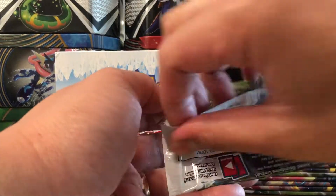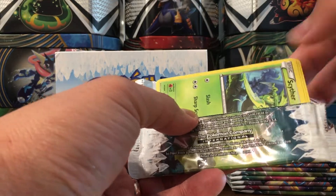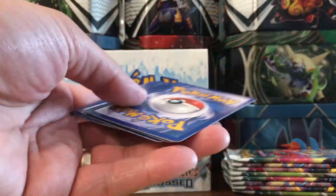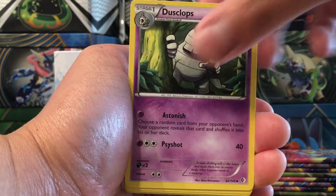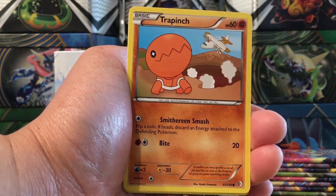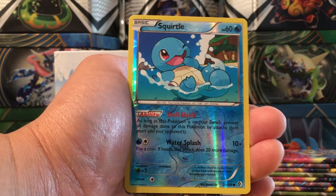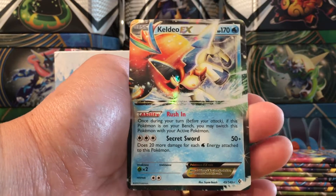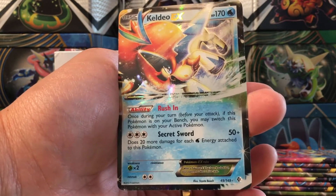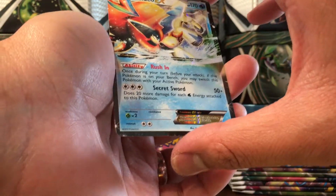Hey, we got a trainer supporter card - Hugh. Each player draws cards until he or she has five cards in his or her hand. Okay, Hugh, whatever man. Rocky Helmet, Gloom - I like that art - Energy Search, Scyther, Phillish, Electabuzz - ooh, reverse Wartortle! Wartortle - still need to get the Blastoise. And a Jellicent non-holo rare.